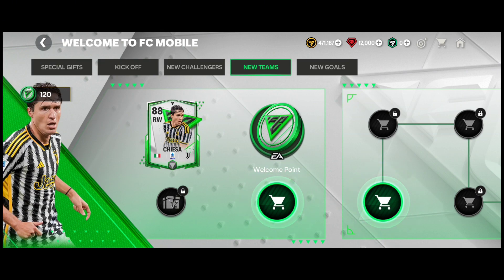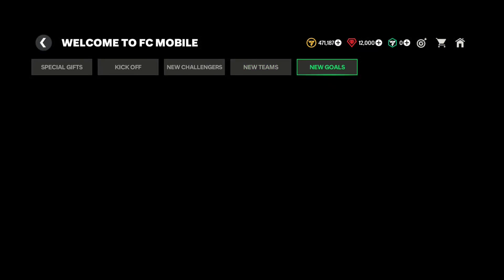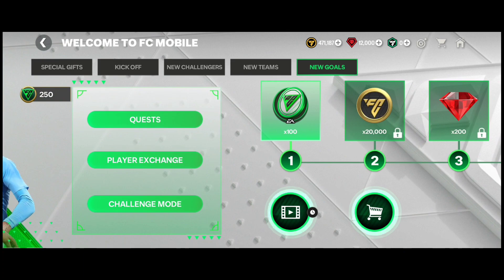For the welcome points you'll earn throughout the program: kickoff gives 1,200 welcome points, the daily quest gives 900, the weekly quest gives 1,400, the exchange gives 1,000, and the new goals pass gives 100. Altogether, that is 4,600 welcome points.